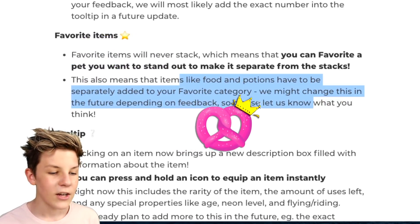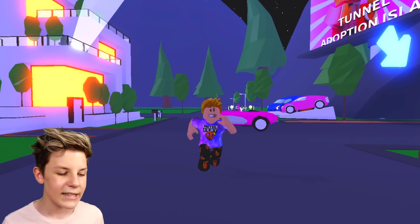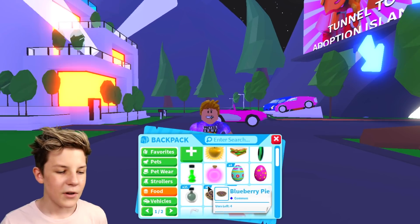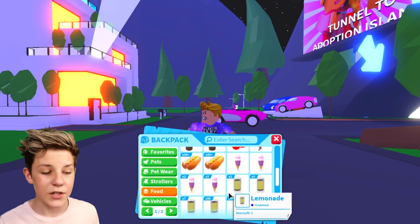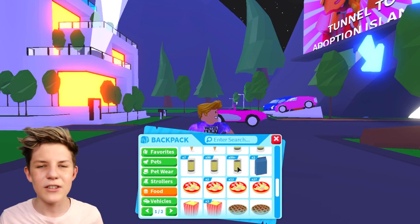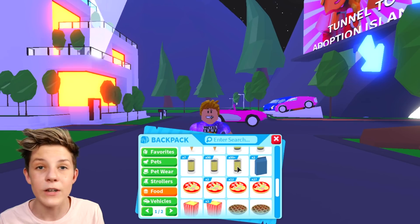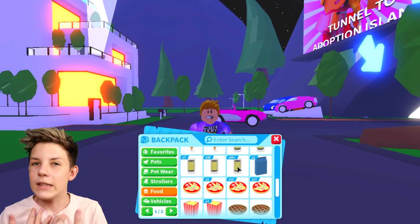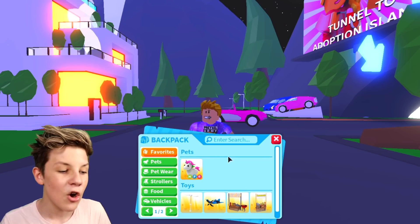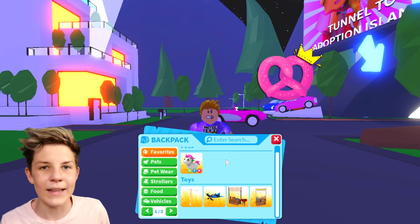My idea for Adopt Me is that if you favourite a food item, have it come up in your favourites as the full stack. Because I tried to favourite the hot dogs since I feed my pets hot dogs and lemonade quite a lot, but you won't want to favourite just one — favouriting one lemonade means you'll only be able to use it once. But favouriting the whole stack means it'll be there every time you open your backpack for ease of use. Let me know if you guys think the same thing down in the comments. I'd love to have the option to favourite the full stack or favourite them one by one individually.